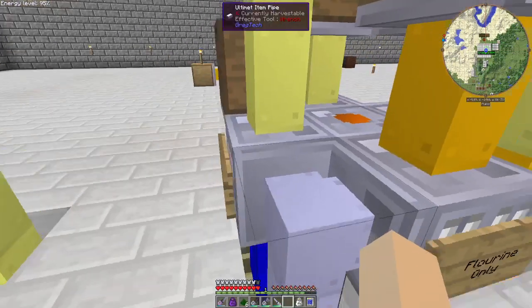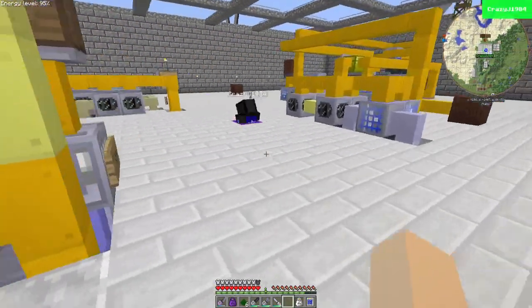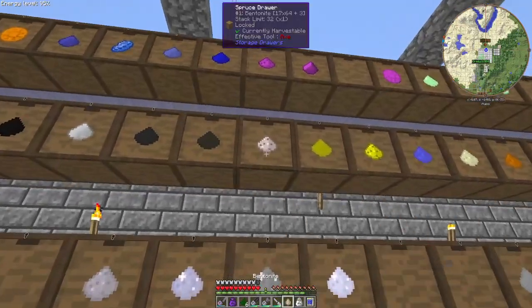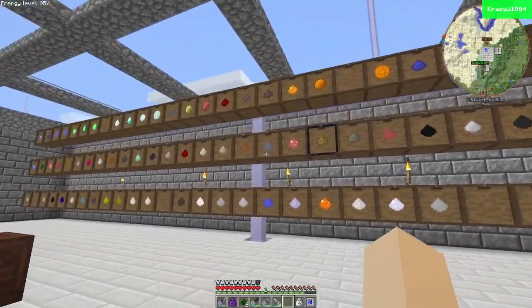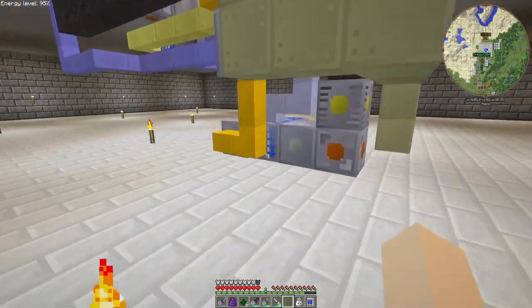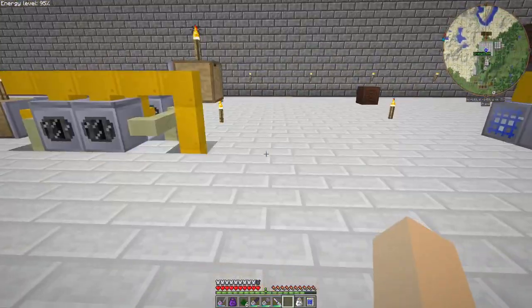We populated this one and this one with two stacks of cells, so it will always keep two stacks of cells in both electrolyzers. If we need to expand, we just populate the next one with another stack of cells and keep using that same setup — as long as that's the only fluid coming out. We also need to set up a new electrolyzer for water cells, and there may be a second one that also outputs water cells. I may be able to set that up with this second unit right here.